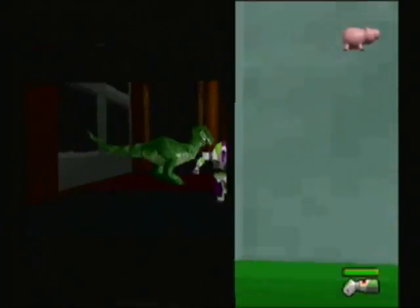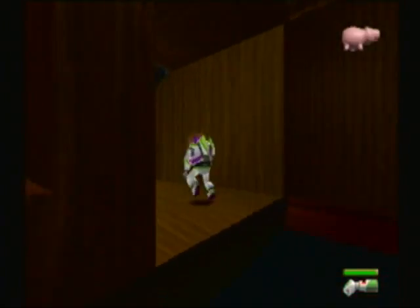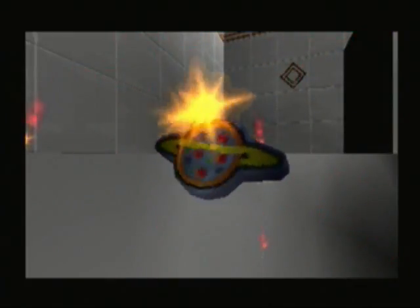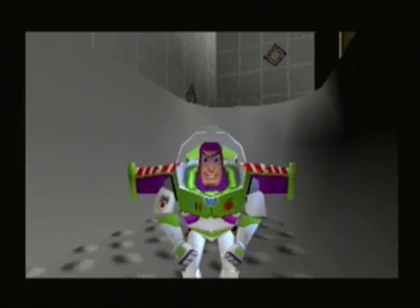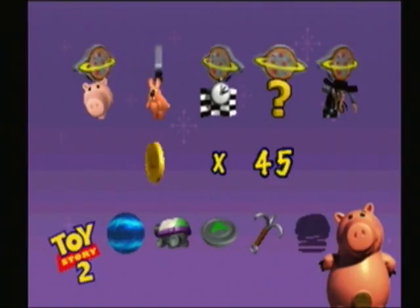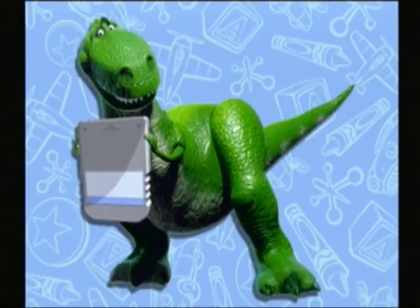Now to return those coins to Ham and then we will be done with this level. That's a ticket — here you go, Buzzy Boy. With that said, we are finished with Al's Penthouse. In the next episode we are going to take on the Evil Emperor Zurg and then move on to the airport, getting even closer to finishing the game. Until next time, I have been GameWalkThrus22 — make sure to like, comment, and subscribe, and I will catch you guys later.